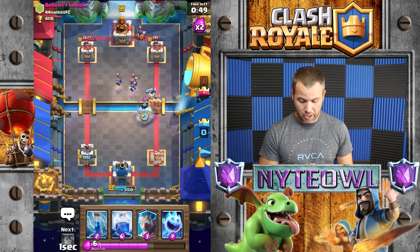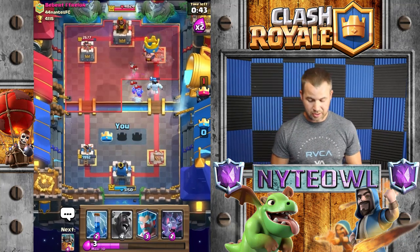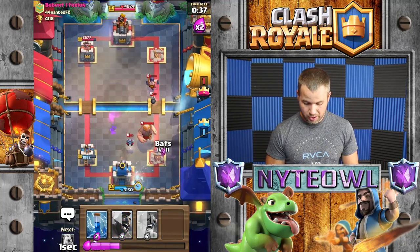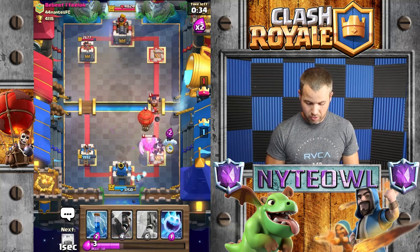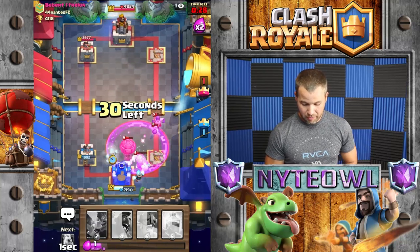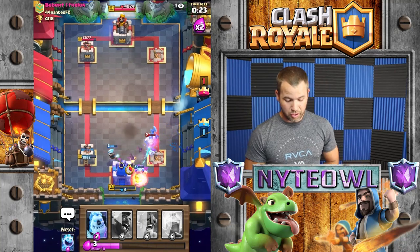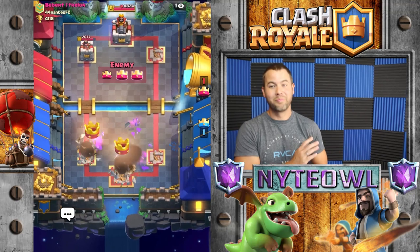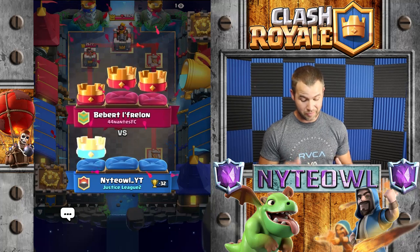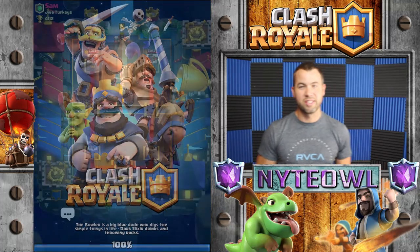We're going to split up the elite barbs. Go ahead and lightning all that - I was trying to save the lightning for the balloon but I had to use it. He's coming around this way - interesting, I like that play. Ice spirit on that, zap - oh crap, that balloon may take my tower out right now. No no no no - that was really bad. The balloon got right by me real quick. That's okay, we're going to jump into another battle here.